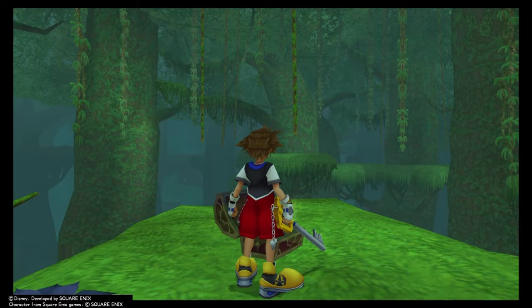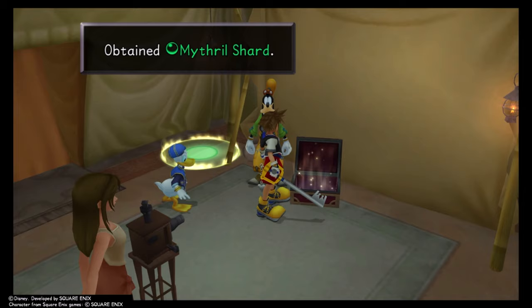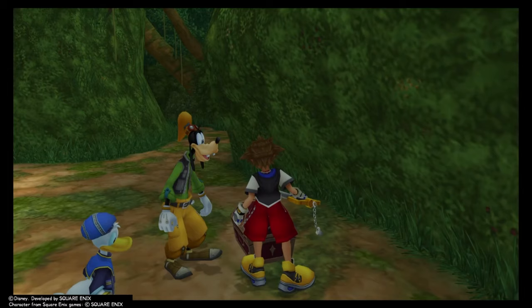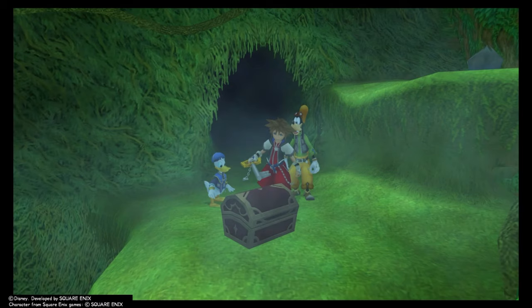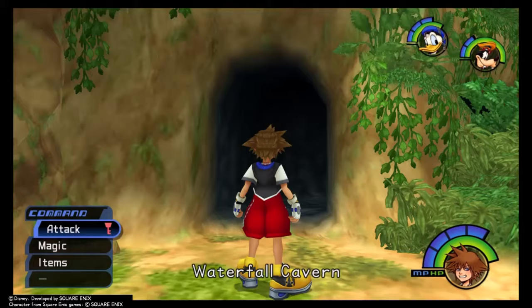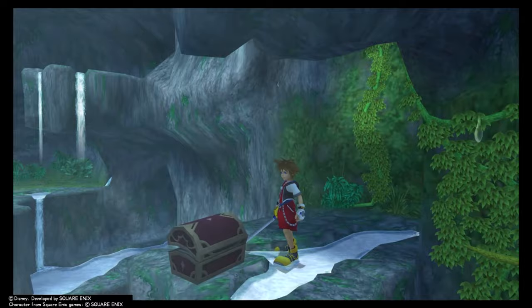Even without Donald and Goofy, you can get to the cliff and climb up for a Mega Potion and a Mithril Shard. Reunite with the boys, open the chest in the tent for a Mithril Shard, then do the Blue Trinity outside for Puppies 34, 35, and 36. On your way up to the treehouse, grab the other Blue Trinity for a Thundara Gummy. Nothing else to grab until after you beat Clayton, upon which you can enter the Waterfall Cavern for some intense platforming. In ascending order: a Mithril Shard, Puppies 31, 32, and 33, a Mithril, and an Aurichalcum.